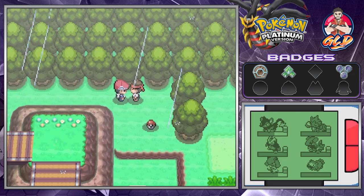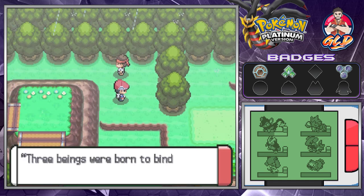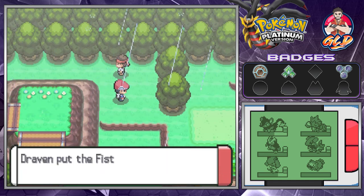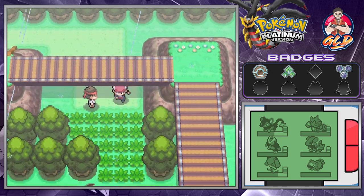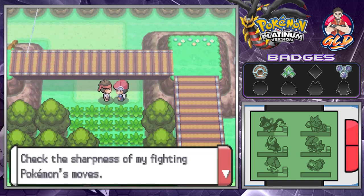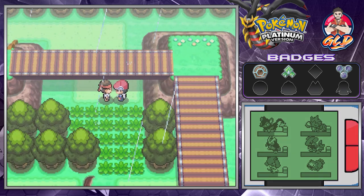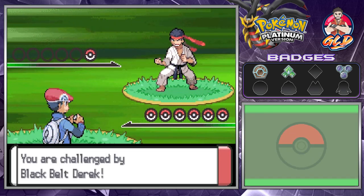We get ourselves the Fist Plate, which mentions 'Three beings were born to bind time and space.' A Black Belt trainer challenges us, saying 'Check the sharpness of my fighting Pokemon's moves.' Bring it!